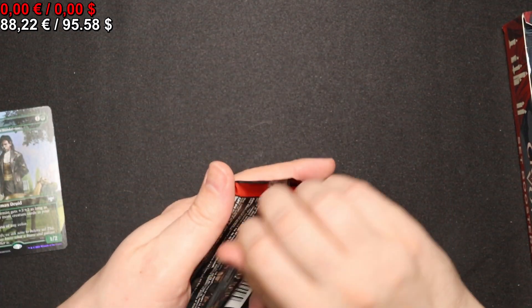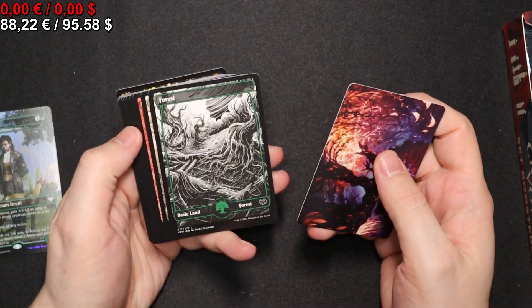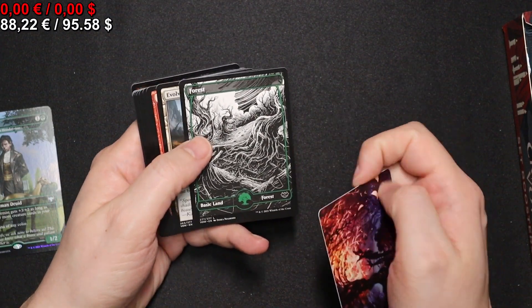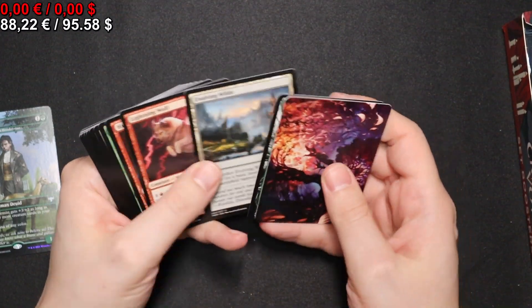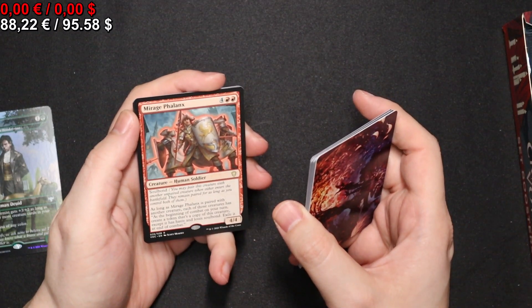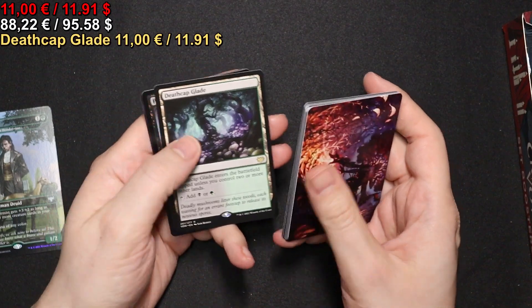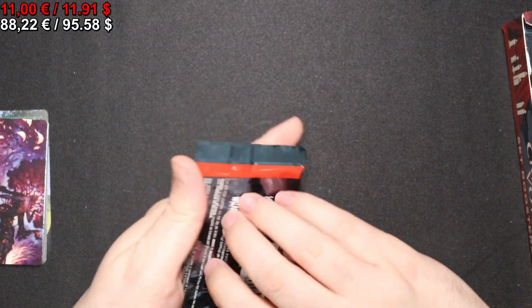Without further ado, let's start opening some actual packs and see what we get. Prices will be on screen as per usual. We get those weird full-art lands which I'm not a huge fan of, because once they're sitting across the table it's a bit difficult to see what they are. We have a Mirrage Phalanx, a Deathcap Glade, and a foil Pointed Discussion. Onto the next pack.